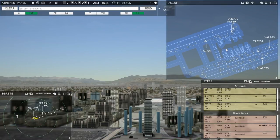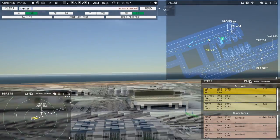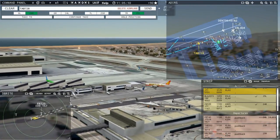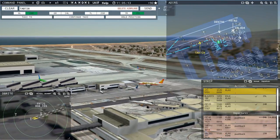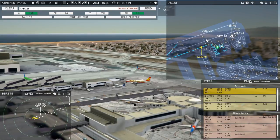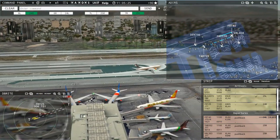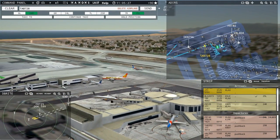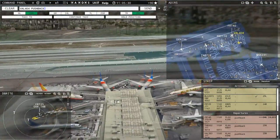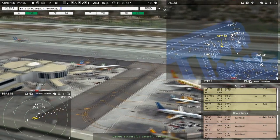A little busy moment there — I'm enjoying it, I'm liking it. Let's get rid of this plane — Value 676, contact departure. Roger, good day. Los Angeles Tower, Value 404 requesting push and start. I'm just clicking on this arrival to make sure he's not coming into this apron so we can push back this guy. Field Air 110 requesting push and start. Field Air 40, runway 24 left, line up and wait. Value 404, pushback approved, expect runway 24 left. Field Air 110, pushback approved, expect runway 24 left.